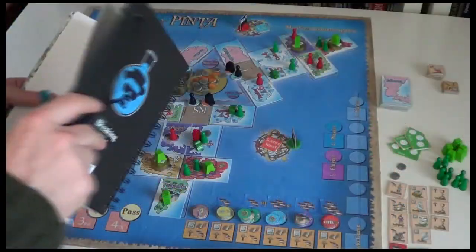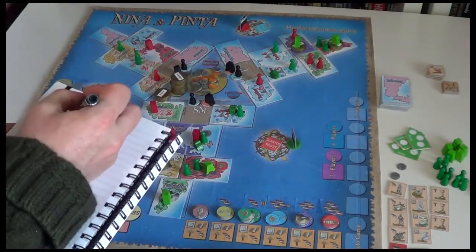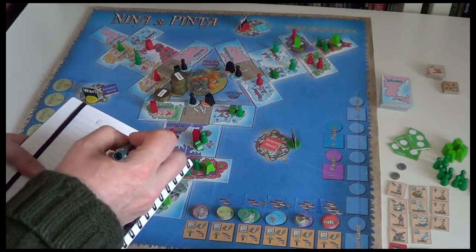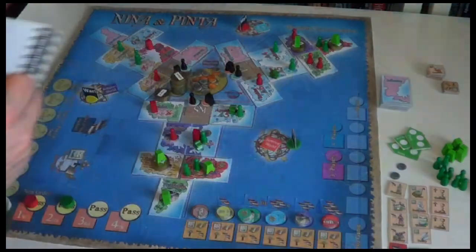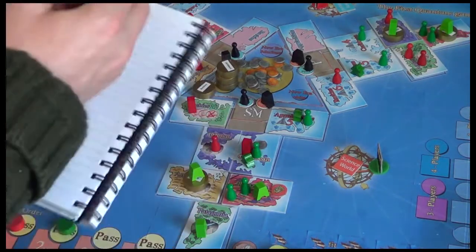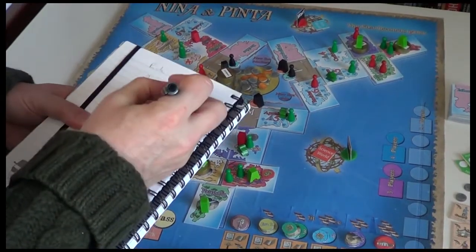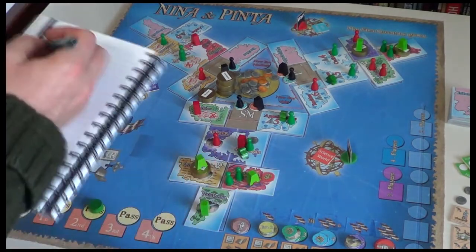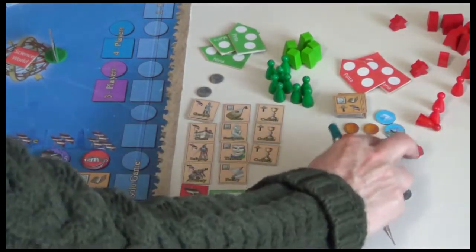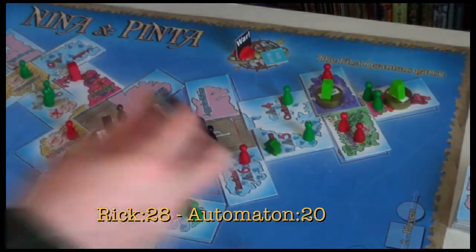Let's do our final scoring. Each city will give you three points. Automata has two cities; I've got three cities — that's nine points to me. Each town's worth two points — so six for the Automata. Each settler gives you one victory point — that's 11 for me, six for him. We're doing well at the moment. Cathedrals: I've got one cathedral here — so that's four points for the cathedrals. Automata has two cathedrals, both for Pinta, so it's double points for every town, city and settler in Pinta. Fortunately, we limited him to just four settlers — so that's eight points for his cathedrals.